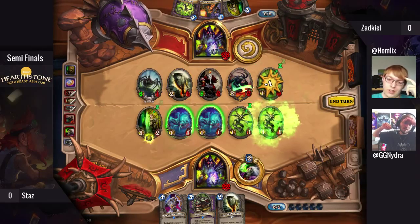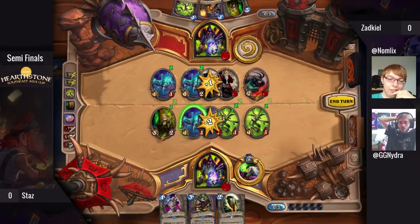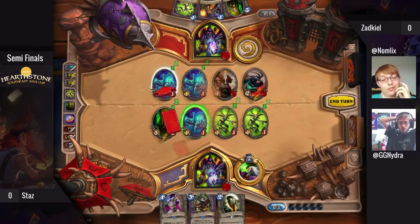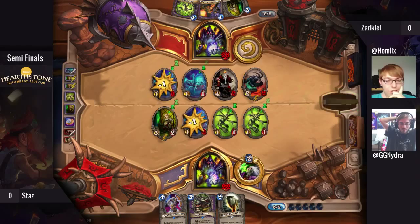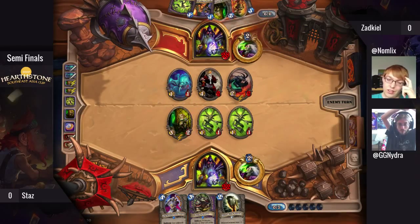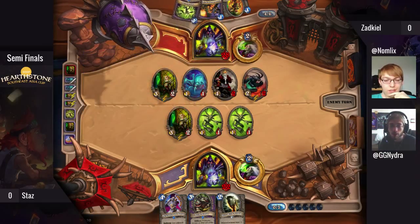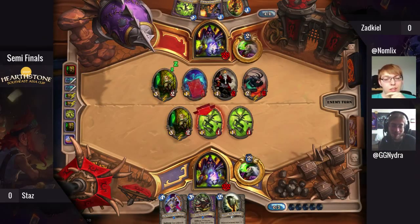Only hitting for two is really bad here — and also the Imp that spawns. Wow, this is literally the worst thing that could have happened besides maybe hitting all face. Really bad juggles there for him. Let's see what Zadkiel can do — you cannot really do worse than this.